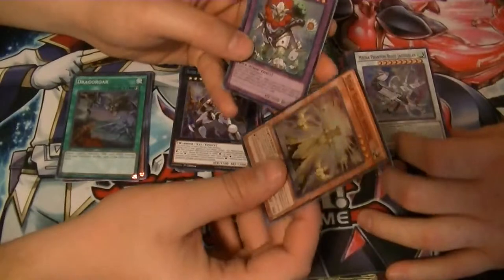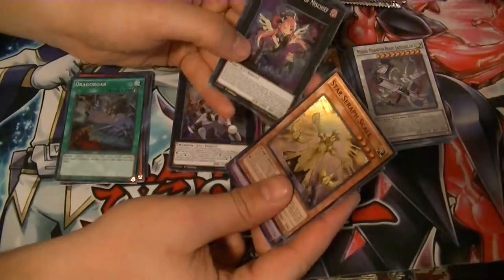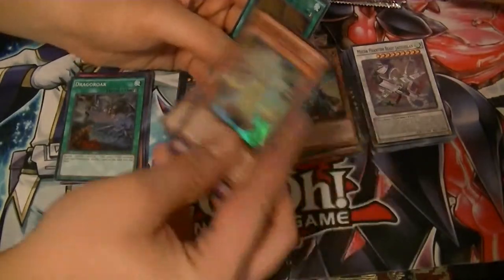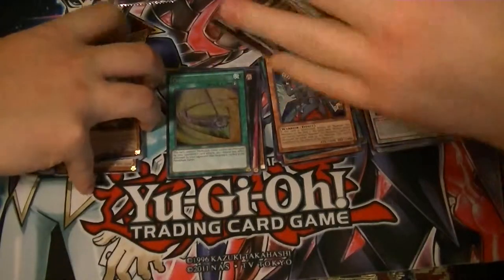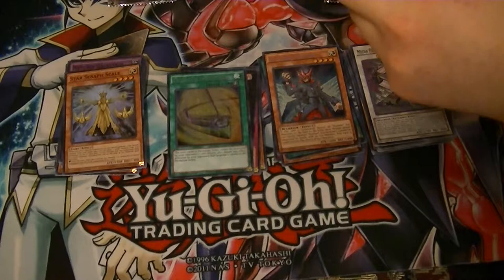Star Seraph Scale, Naturia Galastrio, Ghost Trick Angel of Mischief, Spiritual Whisperer, and Pendulum Impenetrable. Well, so far you've pulled all the cards we need, so... yep.